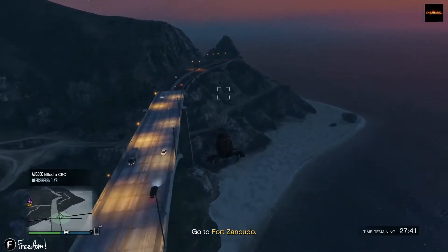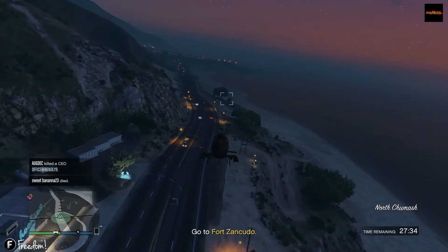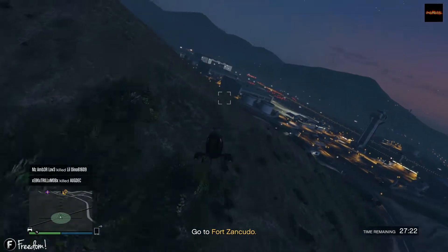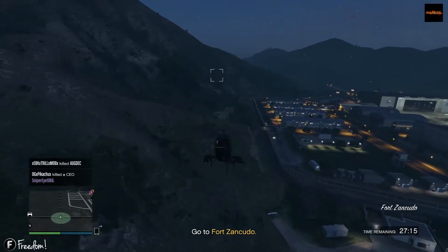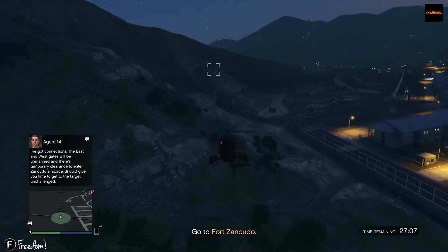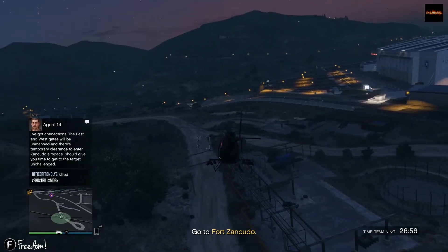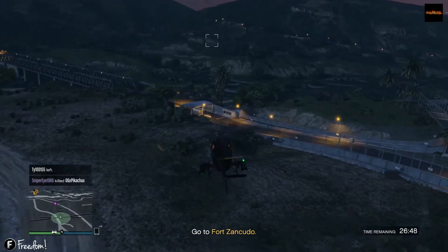This mission is not that far — we're here at Fort Zancudo. A pretty cool thing about resupply missions: if you go over the military base, you don't set off your stars and you won't have anybody pursuing you. So if you want to get in on the base and steal a jet or a tank, you can get in there pretty easy. I think Rockstar did that to help us out since everything's so close to these air bases. We gotta get over here to the marker.